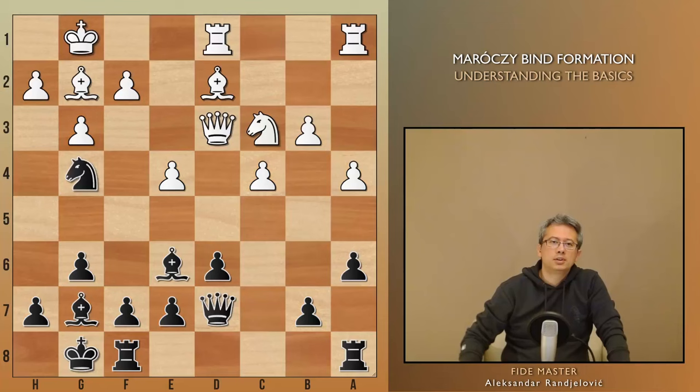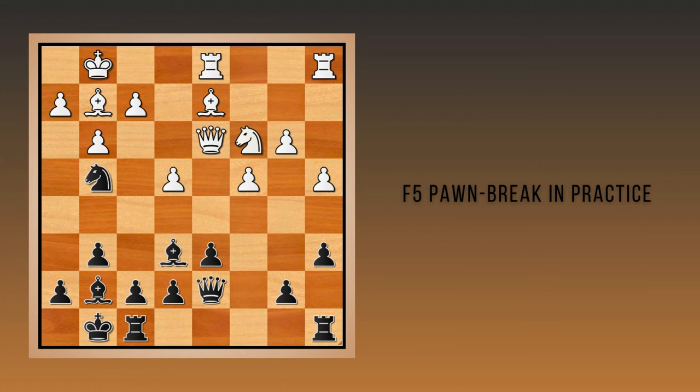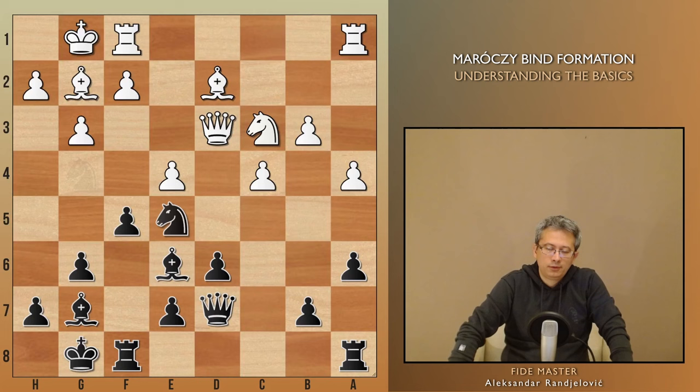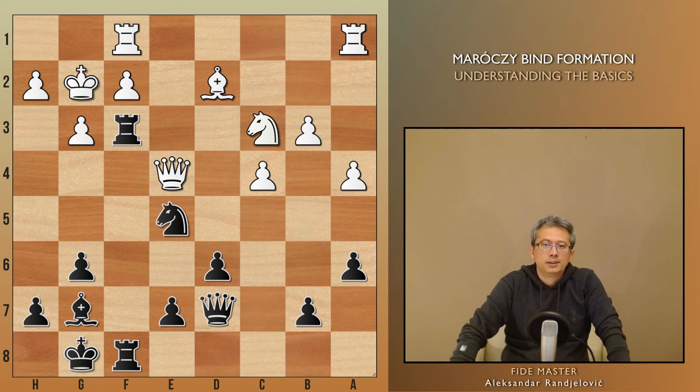The position on the board shows that white invested a lot in preventing b5. However, there is something off in the position of their pieces — they are a bit too passive and focused too much on the queenside. Therefore black uses the other pawn break, f5, mainly related to the idea of establishing better coordination between black pieces. In the game this position is taken from, rook f1 was played, then knight e5, queen e3, fxe4, bishop takes e4, bishop h3, bishop g2, bishop takes g2, king took on g2, rook f3, queen e4, rook af8, and it is obvious who is better.